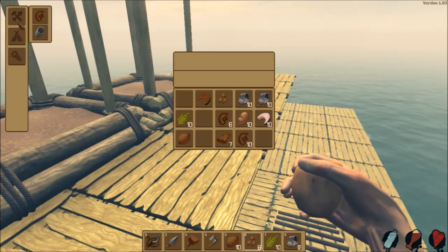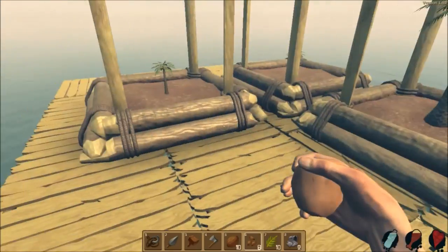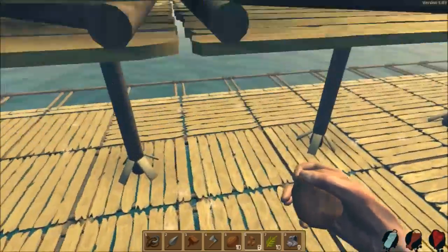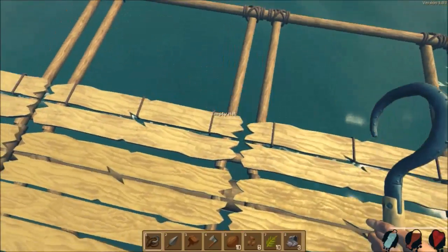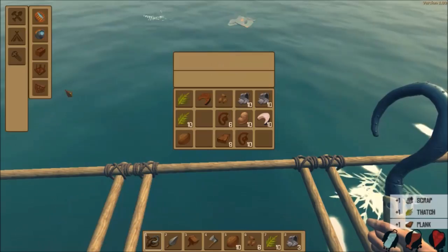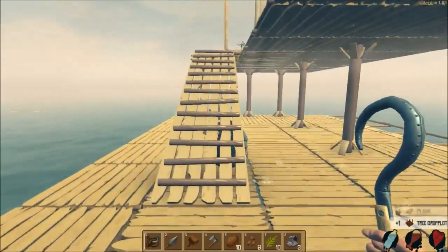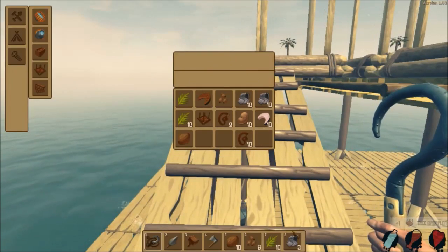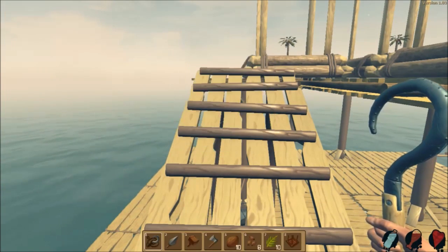We've got room for one more. I just need one more plank. One more plank, game. Here we go. Got it. Craft that boy. Once again I'm throwing away all this scrap because I just do not need it for anything.